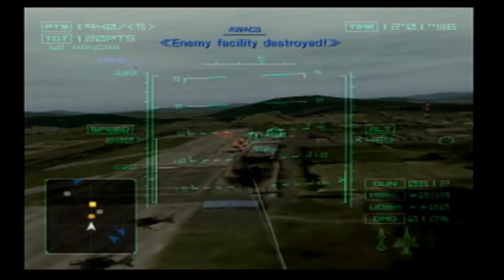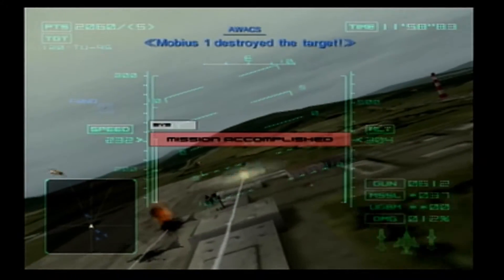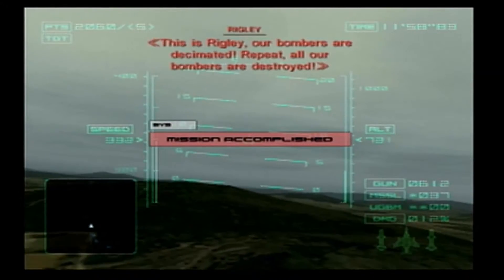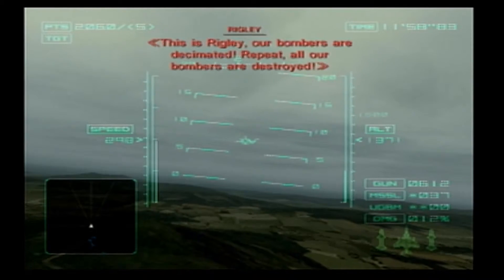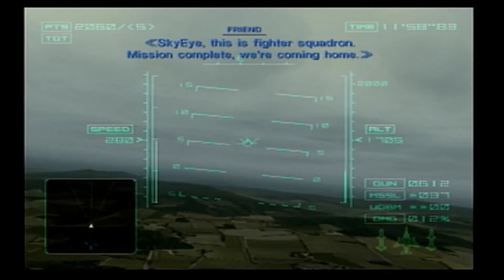Enemy facility destroyed. Box 2. Obvious 1 destroyed the target. And done! So that was a pretty fast but simple mission — I enjoyed it. Bombers are decimated. All our bombers are destroyed. Sky Eye, this is Fighter Squadron — mission complete, we're coming home.